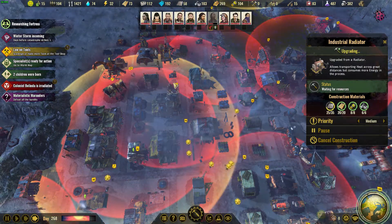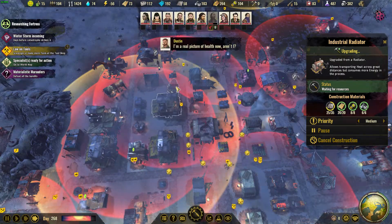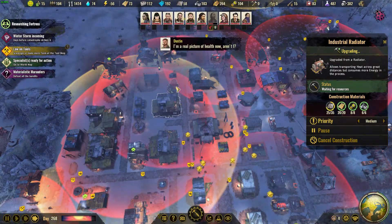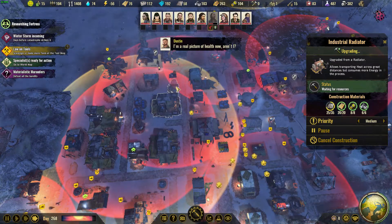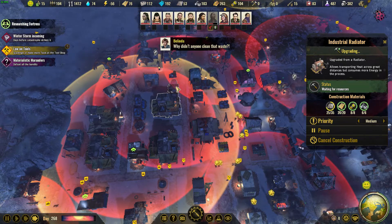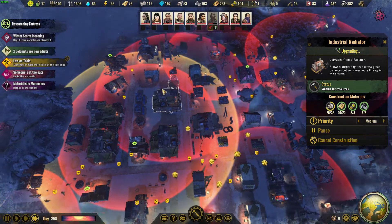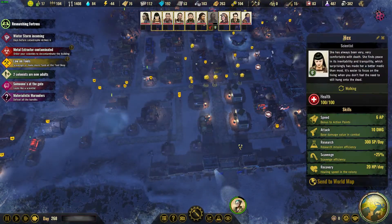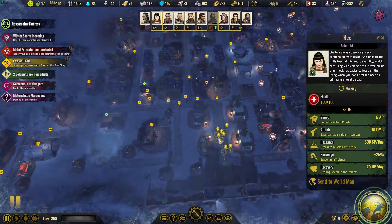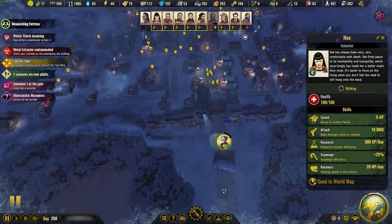Come on, we need 10 more metal - let's go, people. The AI is a little bit better but on certain things I still wish they had a 'prioritize this over everything else' function. Alright, let's see what's going on at the gate.